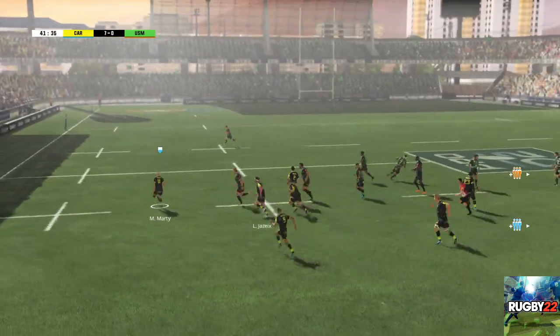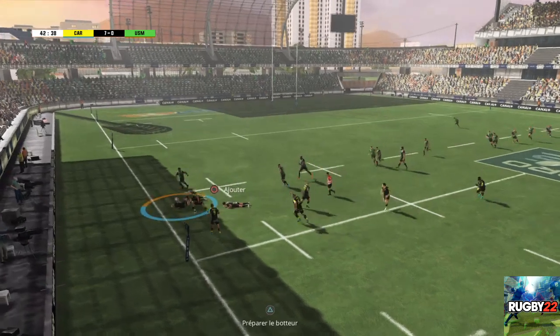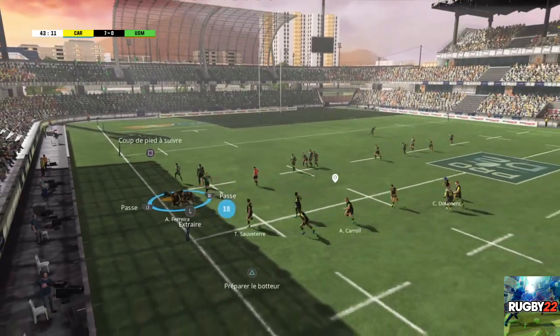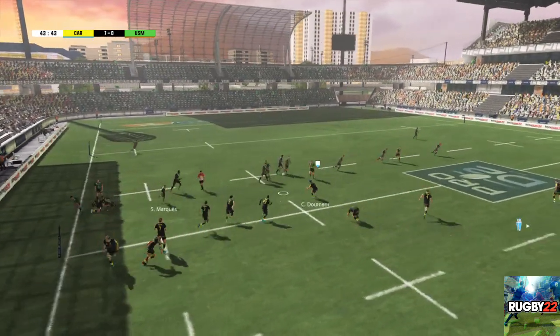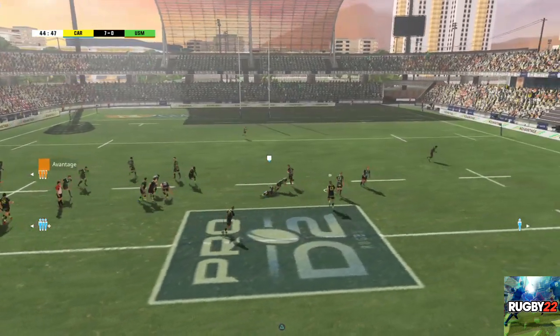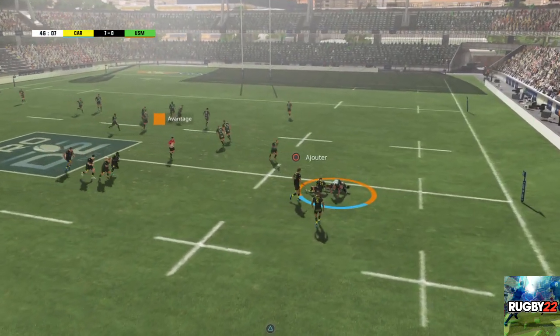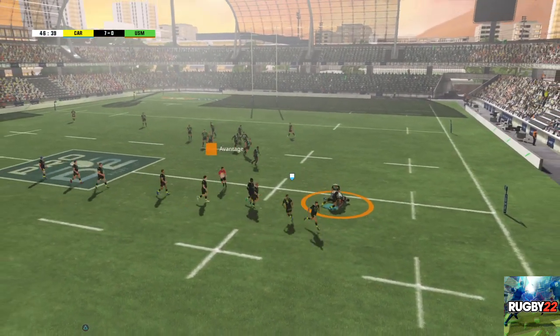Ils font bien circuler le ballon. Il y a de l'espace sur l'extérieur. Les joueurs forment un rock. Ils ont soigné la conservation du ballon. L'arbitre laisse jouer l'avantage. Passe après contact, réussie. Il accélère le long de la touche. Il est mis au sol. Il va falloir libérer. L'attaque conserve le ballon.